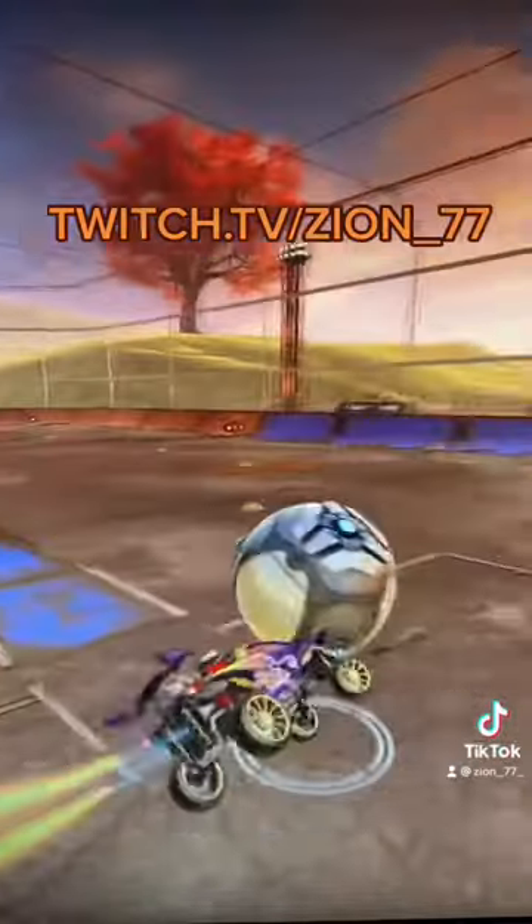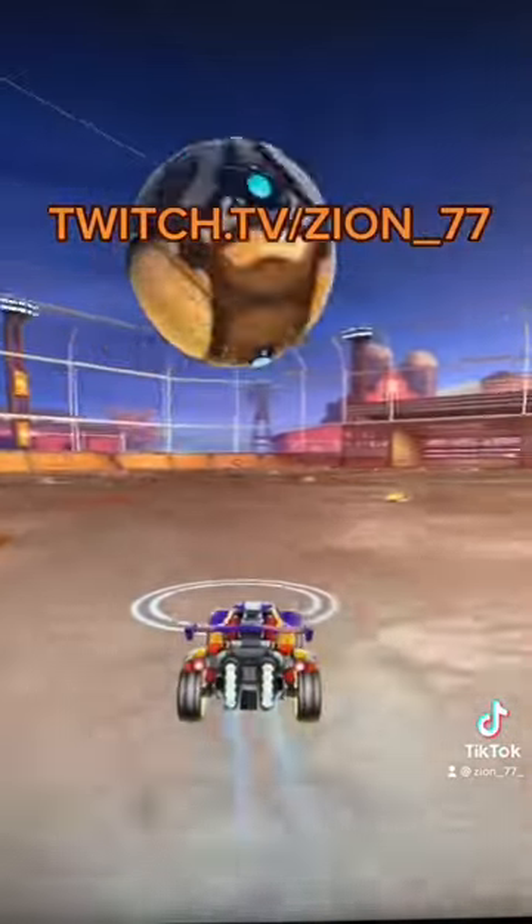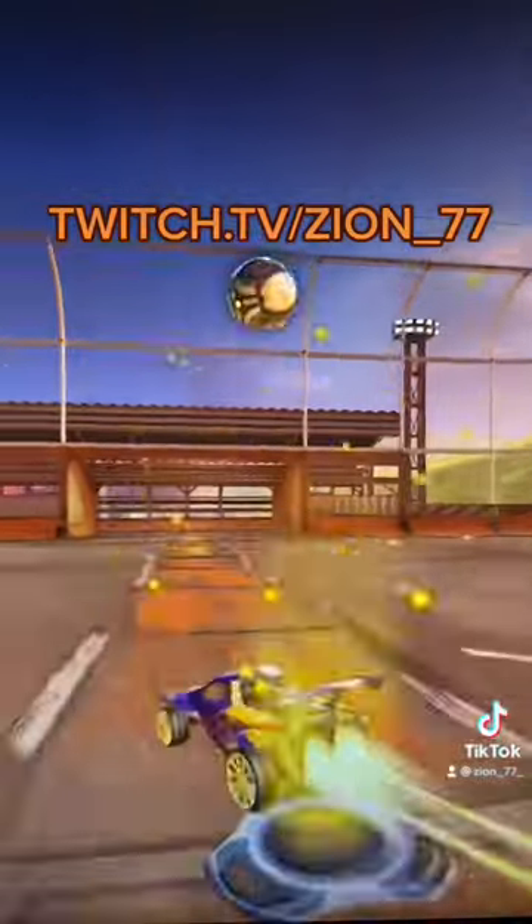The only way to handle this shot is to anticipate the path of your opponent and get that reverse juke. Once you get bumped, unless by some miracle recovery, it's always unsavable because you don't have enough pride or boost left to get back to the ball.